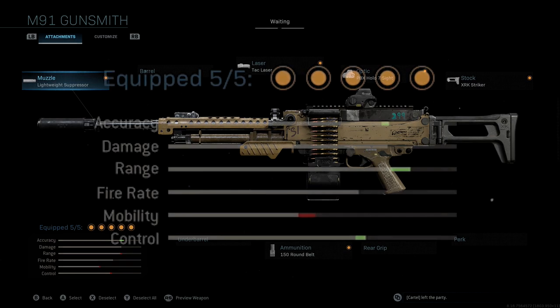So if you guys take a look at the stats for the class setup I'm going to be sharing with you, you will see that we get a nice little boost to accuracy, we get a massive boost to range to really improve that. We also get a very small boost to fire rate as well as control, and we only lose a little bit of mobility. So overall, a really good class setup — we still have that silencer, and we still have pretty good accuracy and range. A really fun LMG to run around with.